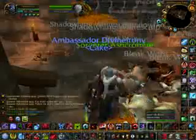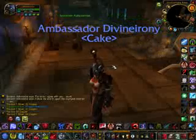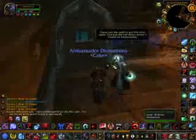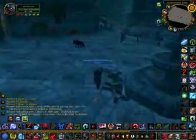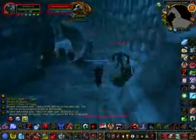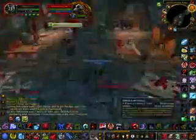Now you're probably thinking, what is there to gold farm in Shadowfang Keep? It's a level 19 instance where all you're going to get is wool cloth and greens, nothing really good here at all. But the reason we're farming here is because this place has two of the best blue swords that you can sell in the auction house. The two swords are called Assassin's Blade and Shadowfang, and they sell for between 1,500 to 3,000 gold, depending on server and auction house.